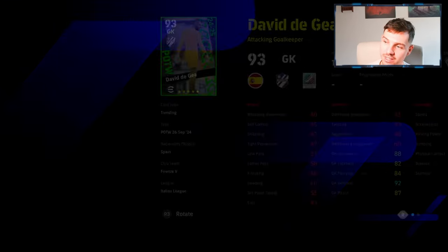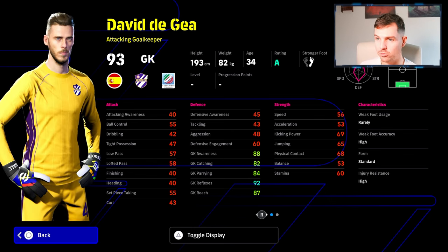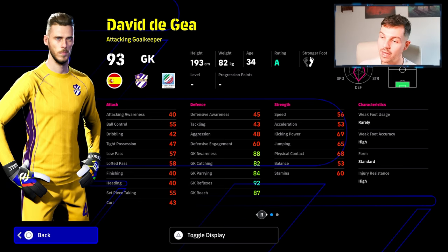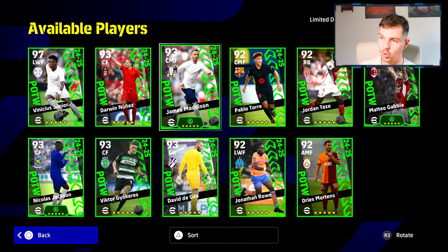Where it starts to get a little bit exciting is David de Gea - very good card, very solid card. I think de Gea is definitely one of the most slept-on keepers in the game. He's back in the game, he's tall, he's strong, and he's got fast reflexes - 92 reflexes going to 95. Everything you see here - reach, awareness, and reflexes - those are the tree stats you need, and they're all going to be in the 90s. So it's a very solid goalkeeper.